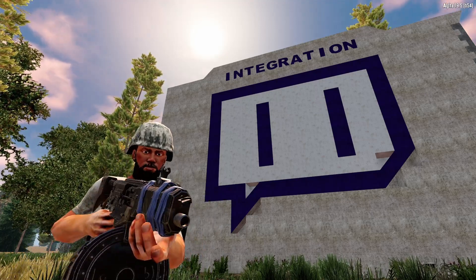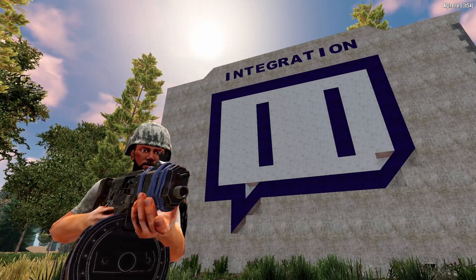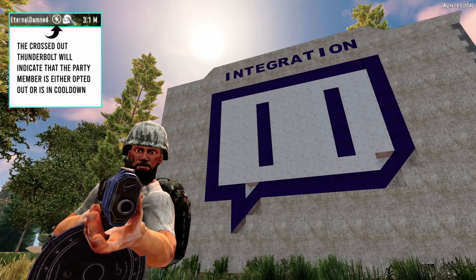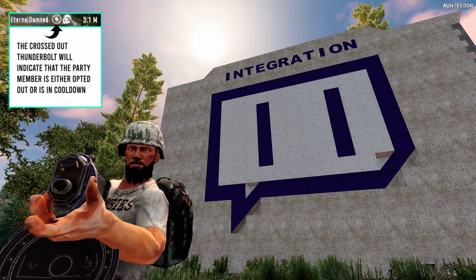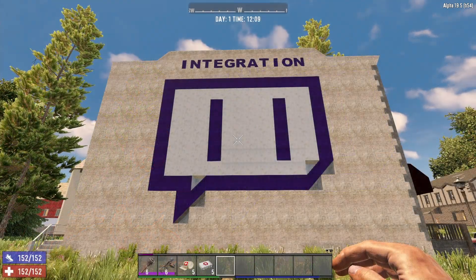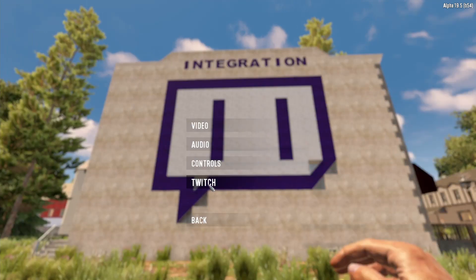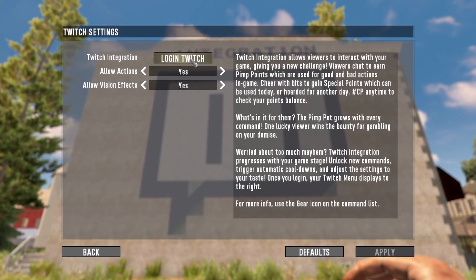What if you don't want to do this? If you're in a party with someone and just don't want the madness to affect you, you can opt out. That is an option in your menu — you can say thanks, I'll let my party be trolled by everybody, but not me. To connect Twitch, all you have to do is hit Escape, go to Options, go to Twitch, and you'll have the ability to log in there.